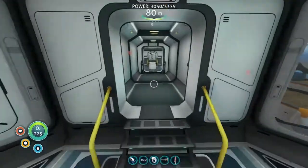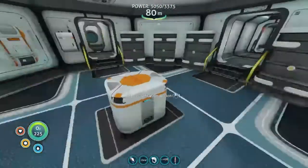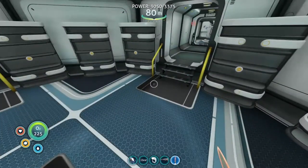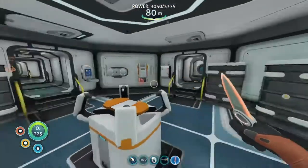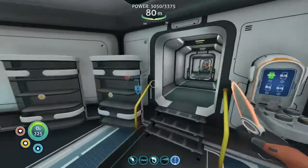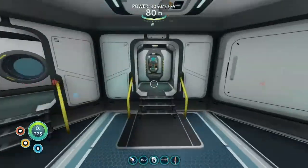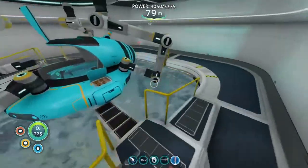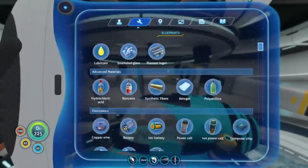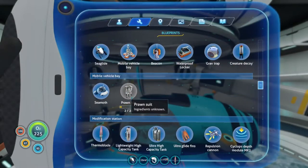We need to get more Ion Cubes. That's all we need, because we have to do that to hatch the Sea Emperor eggs — or Sea Empress eggs, whatever. We are going to get stuff for the Prawn Suit. I'm pretty sure it is at 2 out of 20, so we need 18 more.